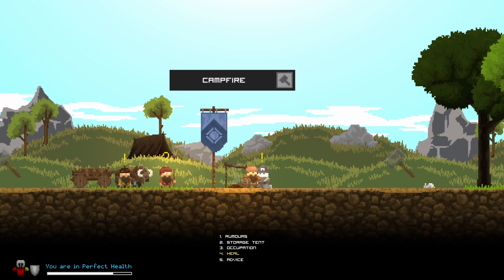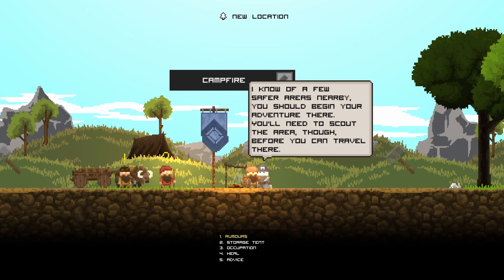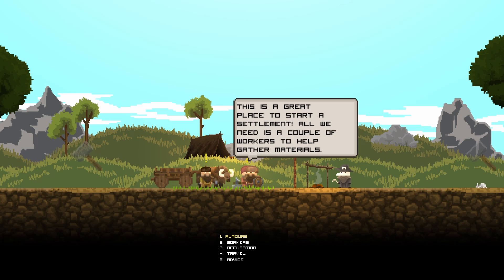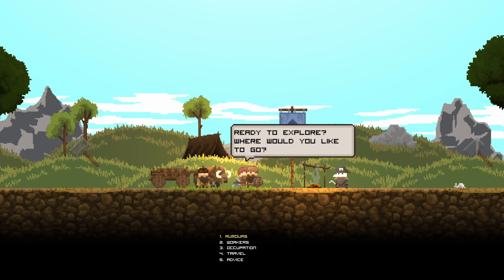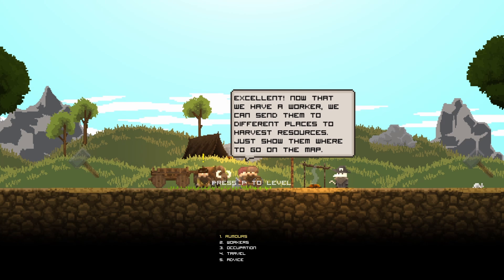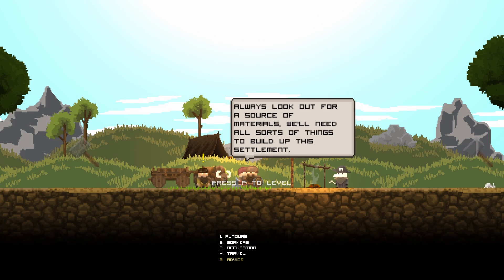Greetings — your own fine settlement you have here. I'm an adept builder — I thought my skills could be of use here. We don't have a blacksmith — I know a fellow who lives nearby, perhaps you could talk him into joining our settlement. I'd like to be healed. Leveled up! Now we have a worker — we can send them to different places to harvest resources.